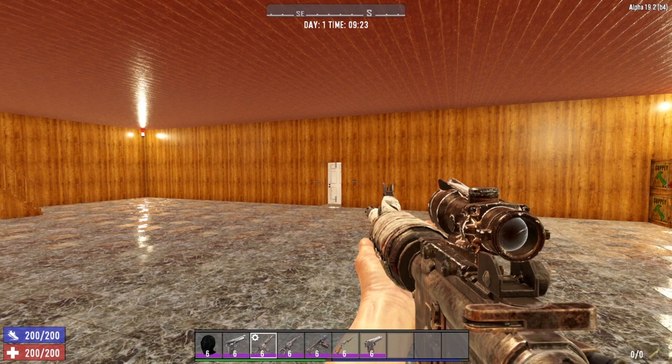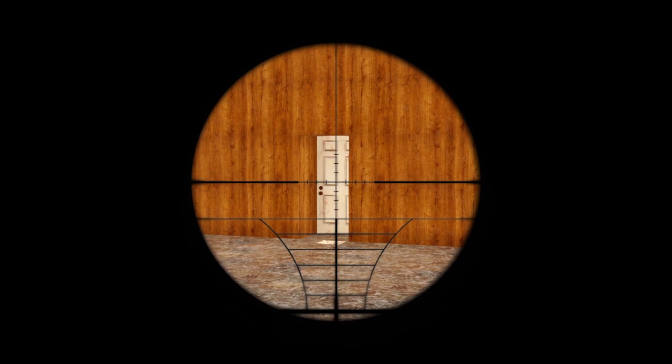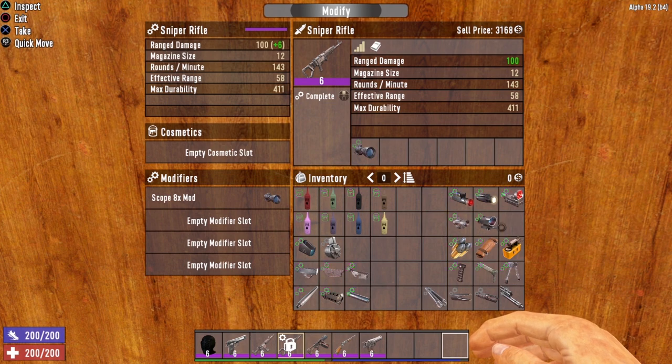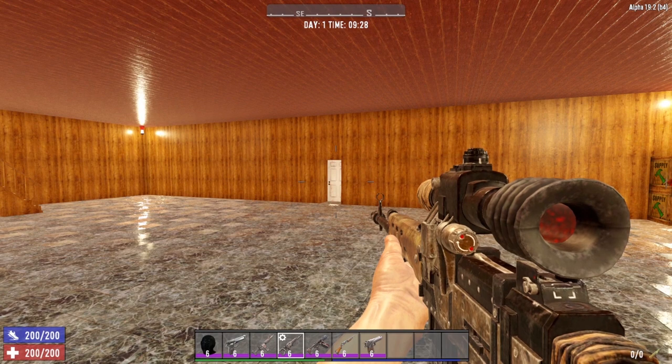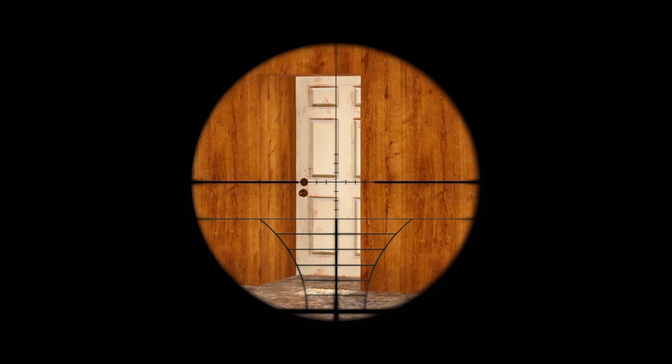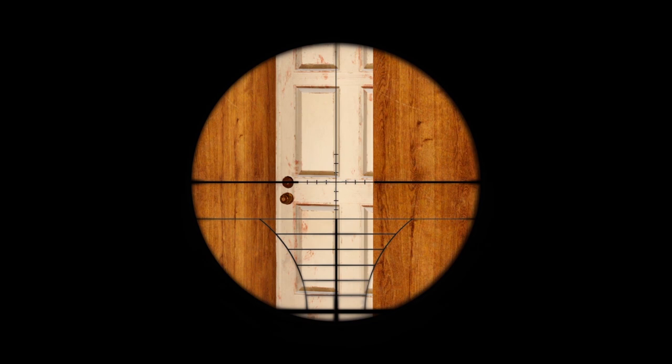The last scope is the eight times scope, which can only be used on rifles: the hunting rifle, the marksman rifle, and the sniper rifle. With the eight times scope installed on the sniper rifle, it originally starts at two times zoom, but has the ability to zoom in two more times — giving you two times zoom, four times zoom, and eight times zoom.